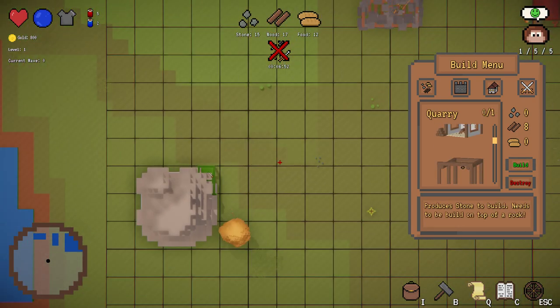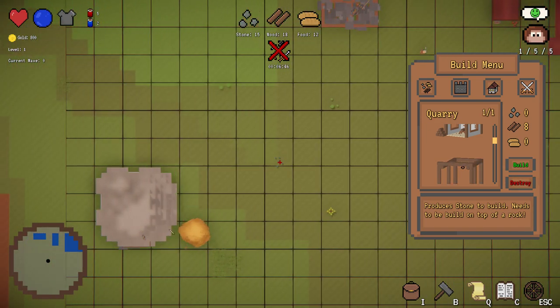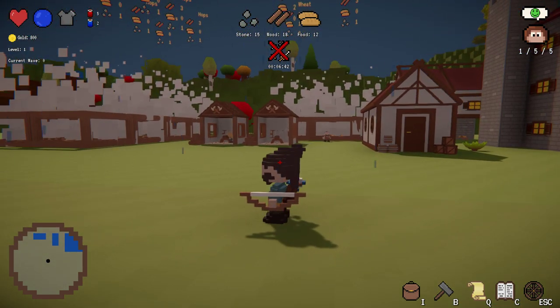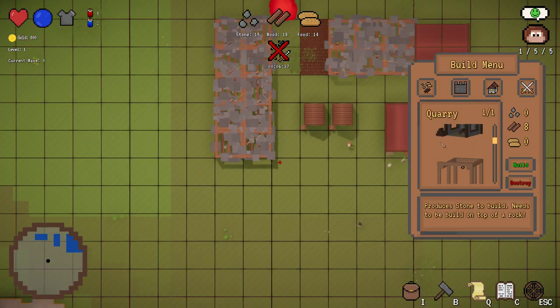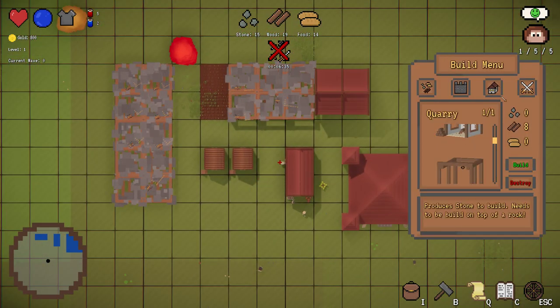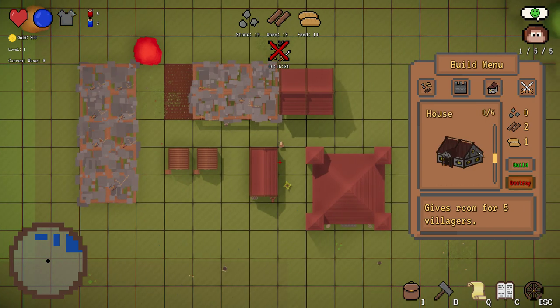So we have everything except for the quarry. The stone is randomly generated - it's sometimes over there, sometimes over there. You just place your quarry on top of it and it does the rest for you. Now we have all necessary productions.